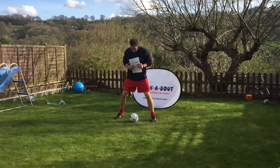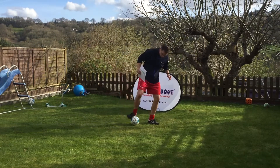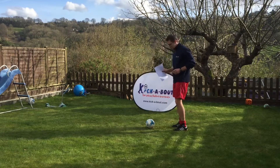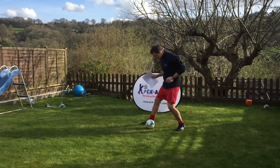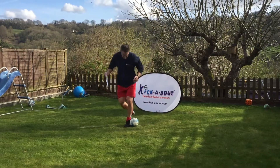We're going to start with the ball between your legs. You're going to face one way, use the inside of your foot to roll it over and touch the floor the other side, and then you've got to do a fake pass the other way. Shoulders facing the direction you're pretending to pass, use the inside of your foot to roll over, touch the floor the other side, and then you turn back.